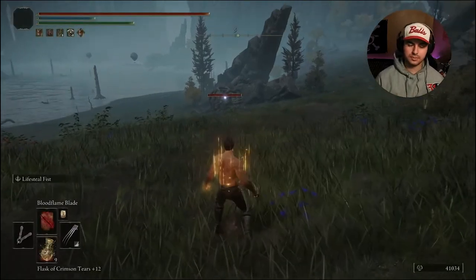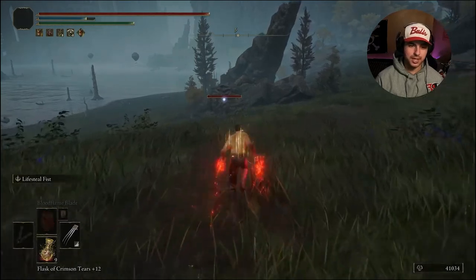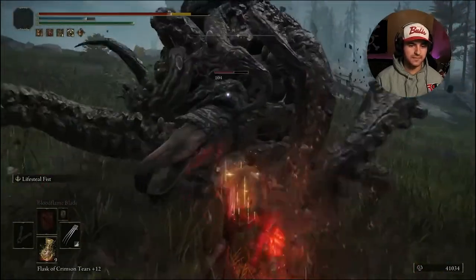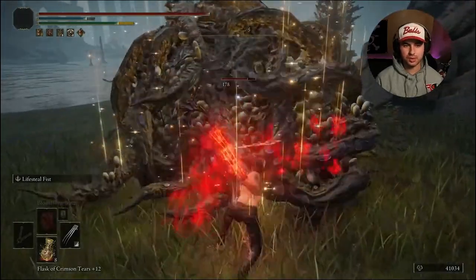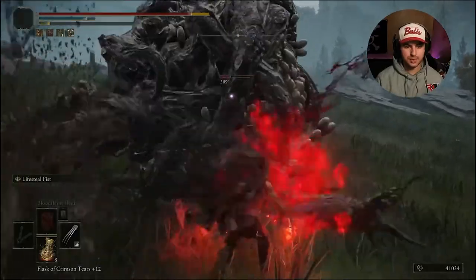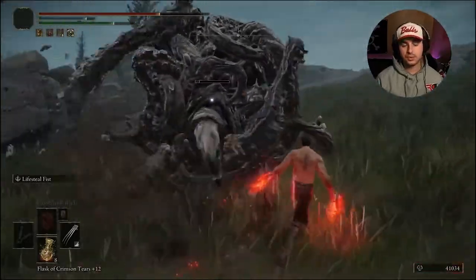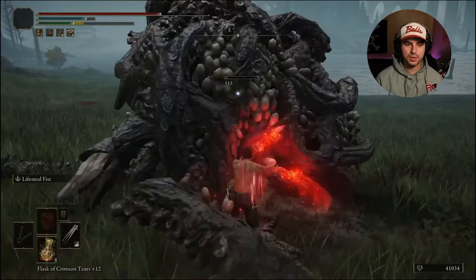First thing you want to do before running into a group of enemies is apply the Bloodflame Blade. Then you want to two-hand so you have the claws on both hands. You're gonna run in and do a lot of light attacks — that's something you have to remember with bleed weapons. Doing heavy attacks is gonna build up the bleed much slower than light attacks. My first two hits, I proc'd the bleed twice doing 4,000 damage. This is on New Game Plus 2, so this guy's got a lot more HP than he normally does. Only takes a few swings to proc the bleed and it's doing 2,000 or so damage each time.